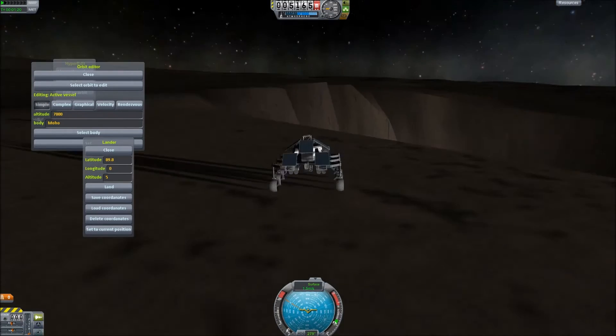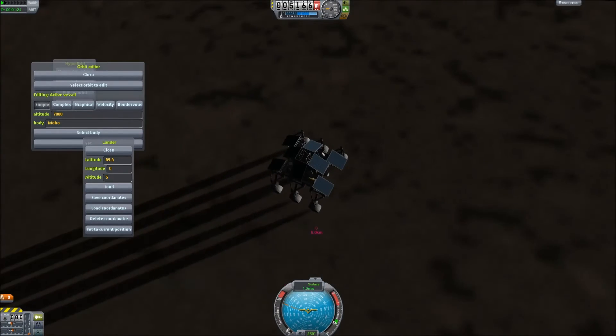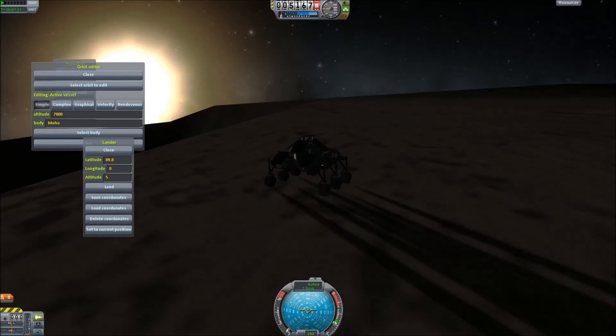All I want to know is what the highest and lowest points are so I can figure out a rough average for the crater rim. Then I can figure out how deep the crater is. I'll jump cut without using physics warp.